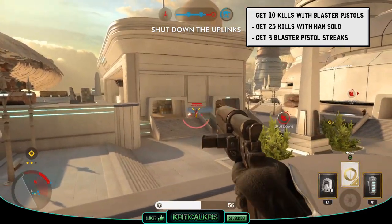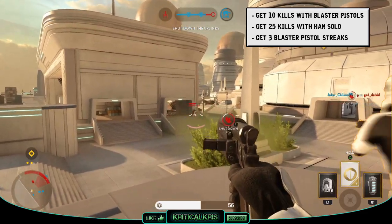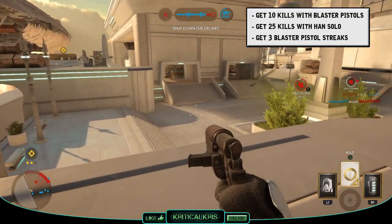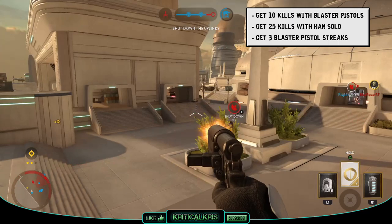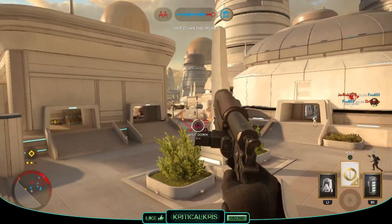As for the final task, you'll need to get 3 blaster pistol streaks, and this is done by getting 7 kills with blaster pistols in a match. The kills don't need to be done within a single life — just so long as you get 7 kills with a blaster pistol in a match, it'll count as a streak. Do this 3 times and you'll complete this challenge too, and then you'll finally unlock that K16 Briar pistol.